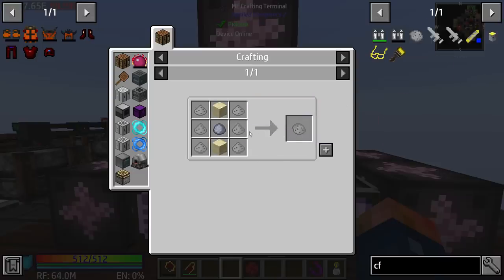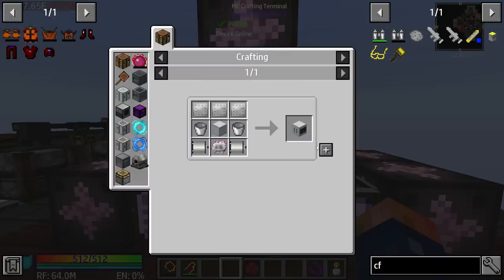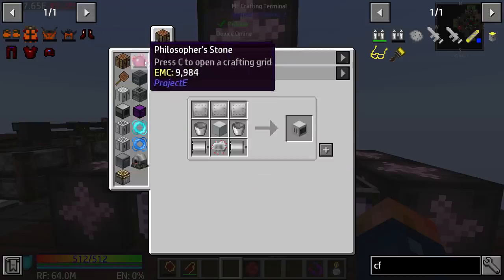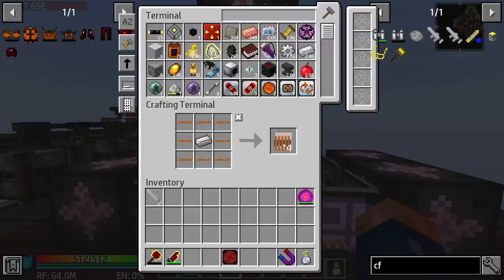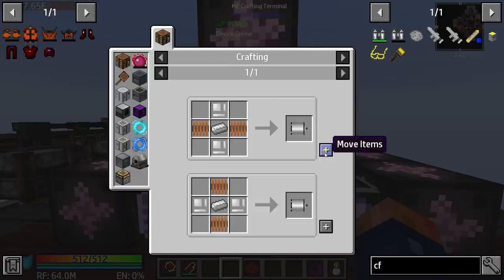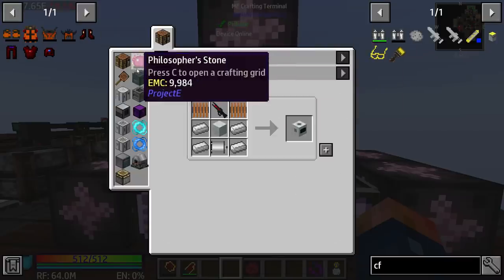But first we need CF powder, and to get CF powder we have to have stone dust first. We can get that from an ore washing plant - maybe we could just do it that way and see how fast it is to get stone dust. It doesn't seem like it'd be too difficult. You need four of these, and we should be able to make the electric motors and get ourselves established here.